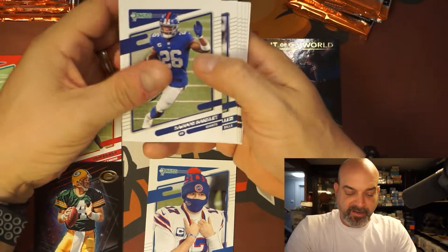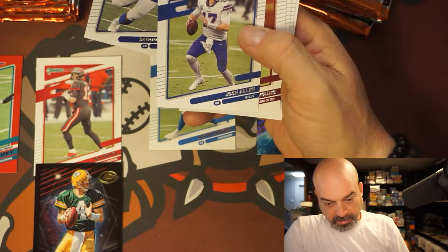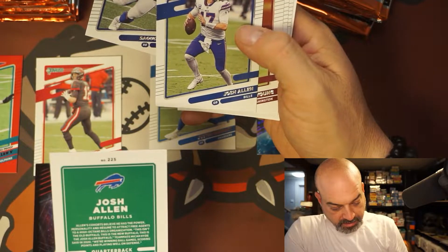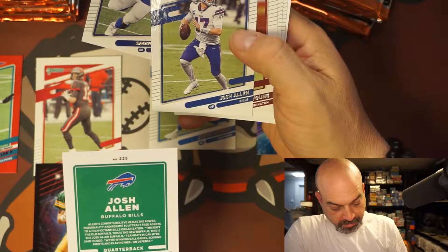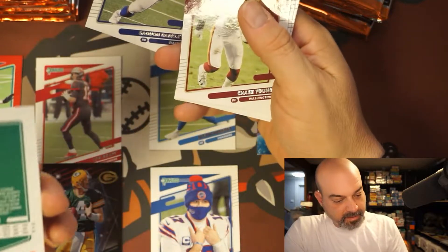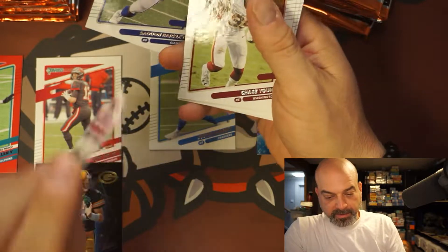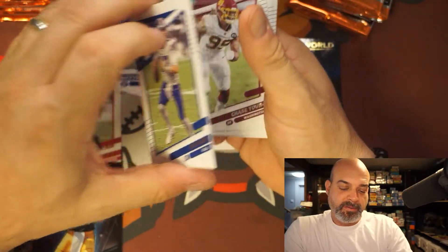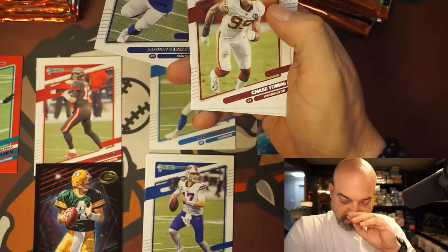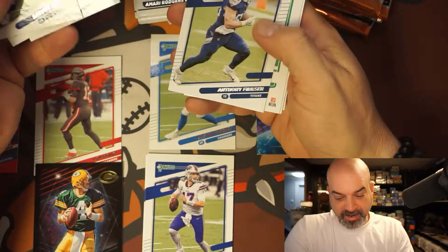Got this pack already — Saquon, and there's another one. Is this a Josh Allen? Either way one of them is a short print, probably the one with the snow hat. They're both numbered 225, so one of them is short printed. Chase Young and Randall Cobb.